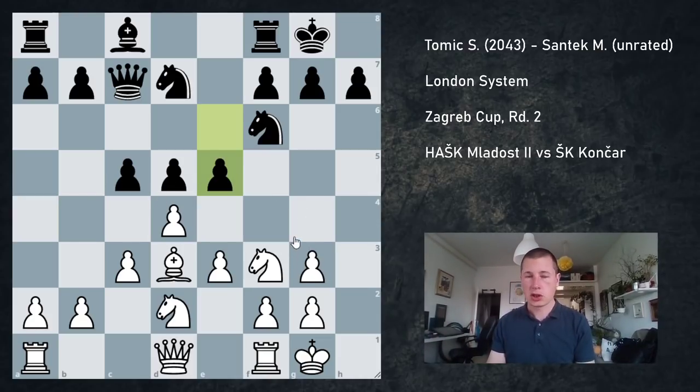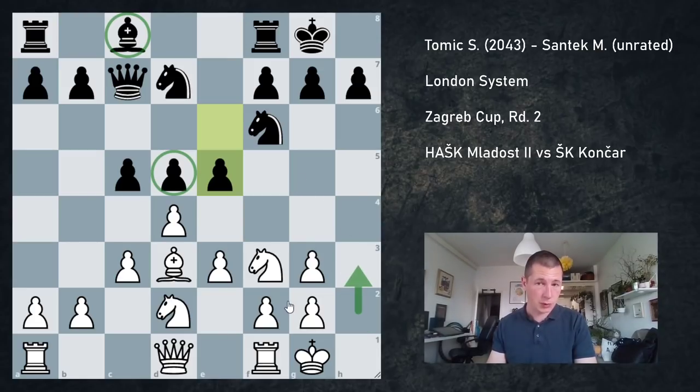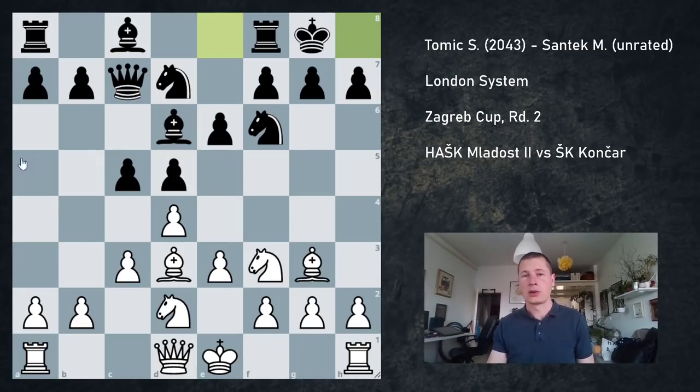So Nbd7, and once Bd3 is played, Black castles. Now you have to choose. If you take on d6, which is my preferred way of playing this position, you did waste two tempos with the bishop — you played Bc1 to f4, f4 to g3, and g3 to d6, completely unnecessarily. If you don't take and instead castle, then Black takes, you take, and they still push e5. But you have double g-pawns. And I prefer taking on d6 because, without an h-pawn, you cannot play h3, which is a very common defensive move.